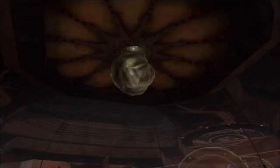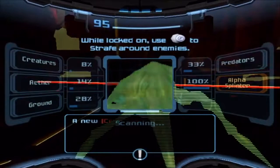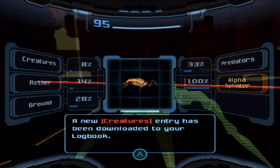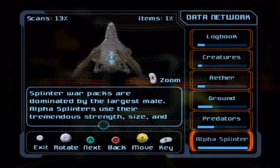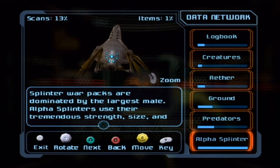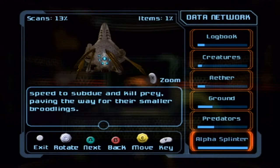Let's go ahead and kill these splinters. As soon as we kill all of them, that big one hatches. Immediately scan it if you're going for all the logbook entries. This is the Alpha Splinter — Male of the Warpact, gigantic predator, very swift and strong, uses ramming attacks to defeat its foes. Splinter Warpacts are dominated by the largest male. Alpha Splinters use their tremendous size, strength, and speed to subdue and kill prey, paving the way for the smaller broodlings. Immediately scan this guy.